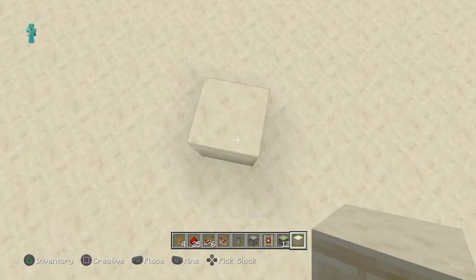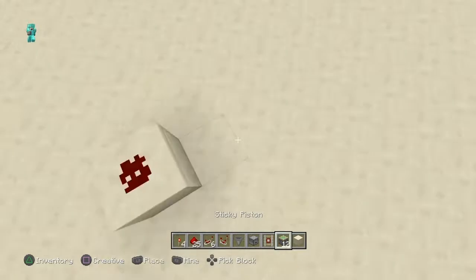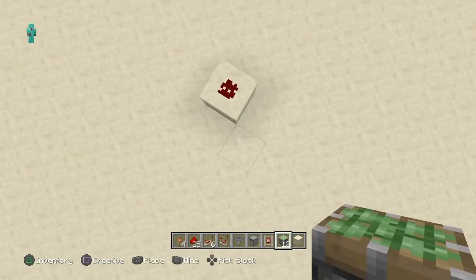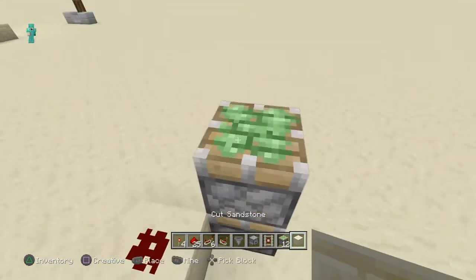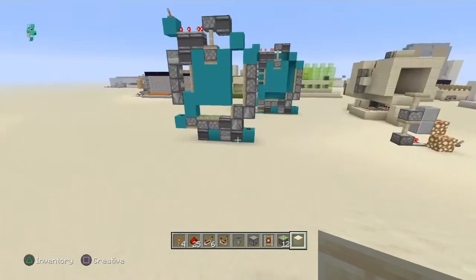First, you need to put a block, then on top of the block you need to put redstone, and beside the redstone, like this, you need to put two pistons facing upwards. This is going to be the area where you're going to walk in and walk out.